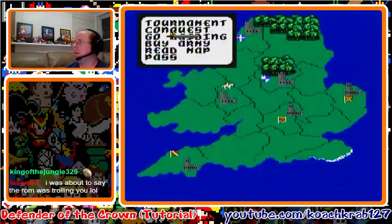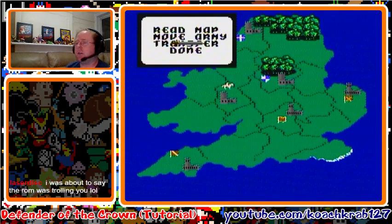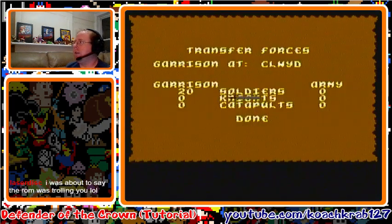I just loaded a save state because I know this is a favorable save state. The first thing you want to do is you have this menu right here and you can choose different actions. The first move you make is conquest, and you want to transfer your troops — get them out into the field. Choose your sword, get your sword, choose soldiers, hit A.